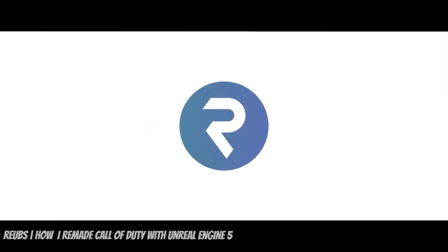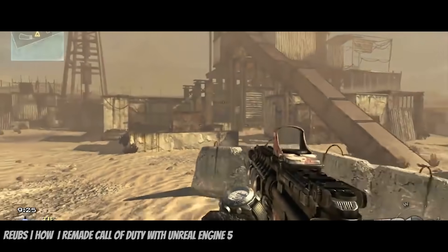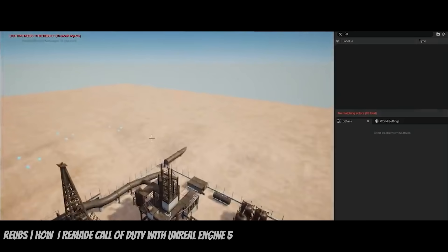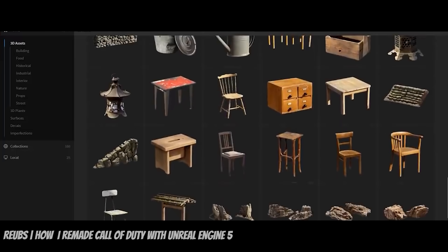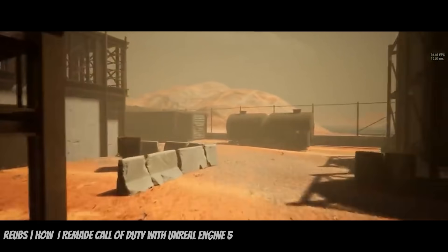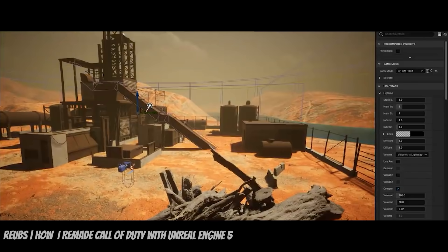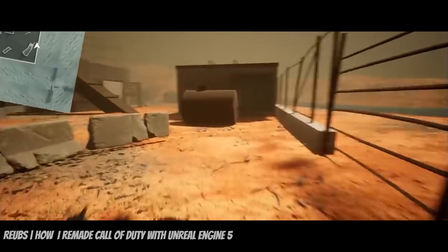First up at number 10, Rubes making the legendary Rust Map from Call of Duty shows just how far we've come with modern technology, and how easy it's become to recreate your favorite games in AAA quality. Rubes starts by importing the base map as a foundation for the level, then carefully replaces the textures on the assets using the built-in Quixel Bridge library. In Unreal Engine 5's viewport, you can simply click the Bridge button from the Content drop-down menu and pick assets and textures to import into your level. He also adds dust particles, really showing how atmospherics have come a long way compared to games 10 years ago.